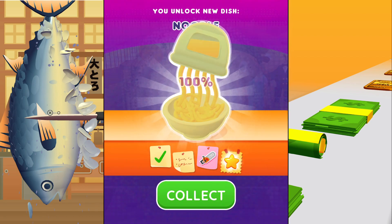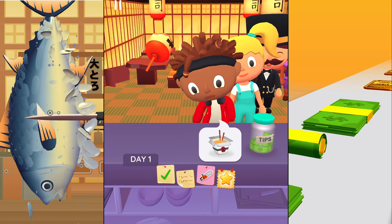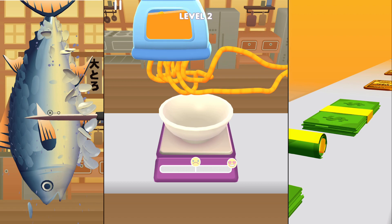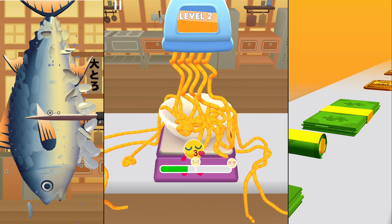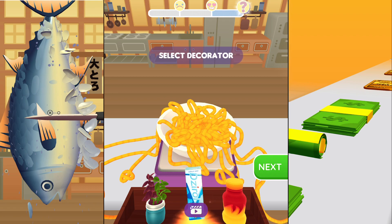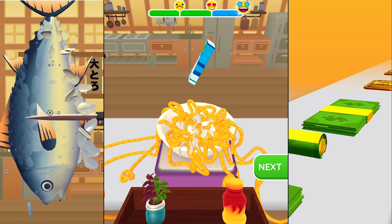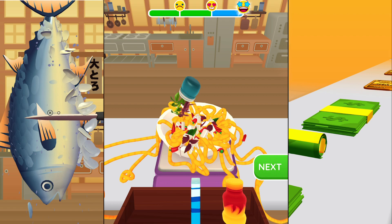We're gonna learn a new dish, this is a noodle dish and this guy wants a noodle. Whoa whoa whoa, what's going on — all the noodles are all over the place! Oh my goodness, this is not looking good. Okay, we're gonna put some decoration on it. This looks like a mint — does it go with the noodle?